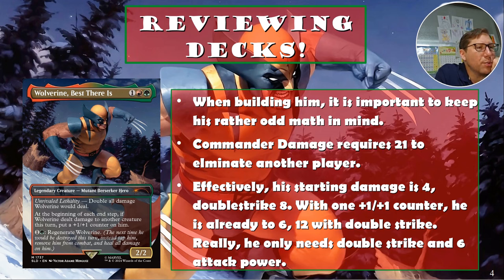When building him, keep his odd math in mind. Commander damage requires 21 to eliminate a player. His starting damage is effectively 4, and with double strike it's 8. With one plus-one/plus-one counter he becomes a three-three, making 6, and double strike makes it 12. So we've already gone from 4 without double strike to 12 with double strike and just one counter.